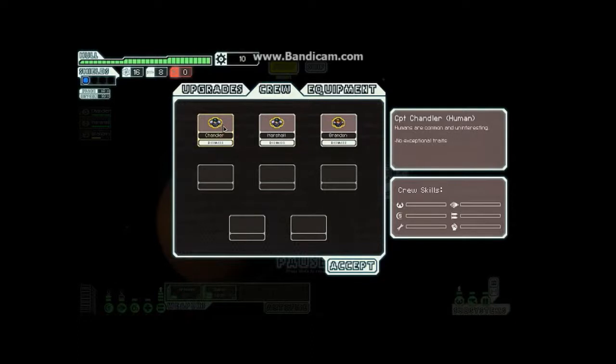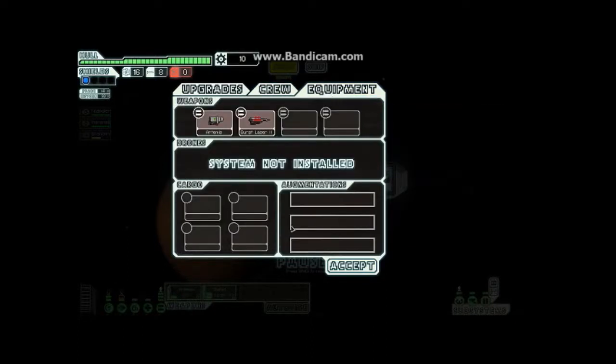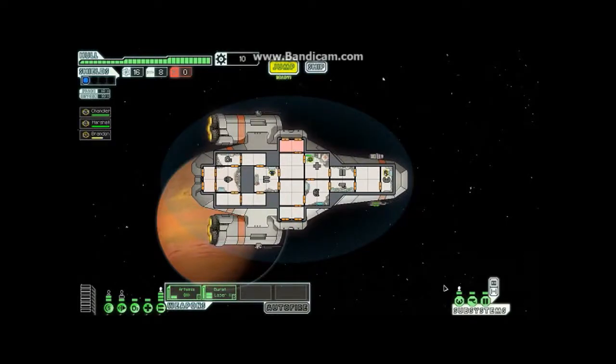Humans are common and uninteresting — no exceptional traits. I'll get into whether or not that's a strength or weakness later. For weapons, each weapon requires a certain amount of energy to use, and you have to have enough energy slots open to power them. Currently I have three potential energy slots for weapons and the combined cost is three. If I get another weapon I can't power it because I don't have enough extra energy, so I can only power these two starting weapons.